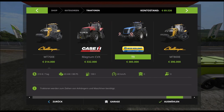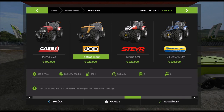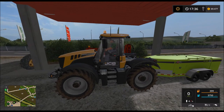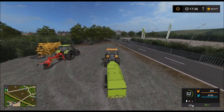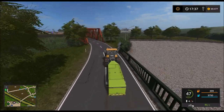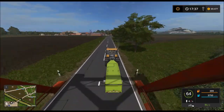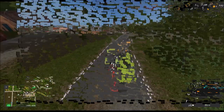Ich mag den Fast Truck, der ist nämlich so schnell. Dann machen wir uns jetzt mal wieder auf den Rückweg. Der will mich hier rechts überholen. Den LKW können wir ja gerade nicht rausholen, also wird man gleich mit dem anderen Traktor noch zu den Schafen fahren. Und dann geht's da weiter.